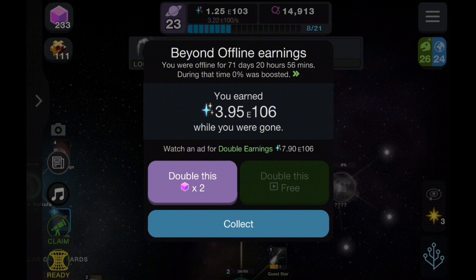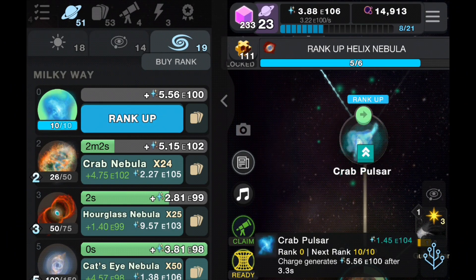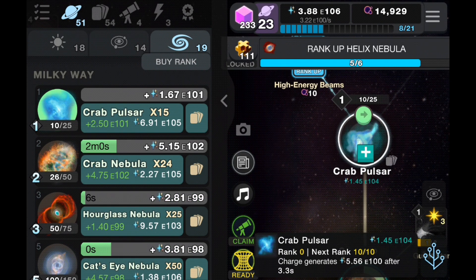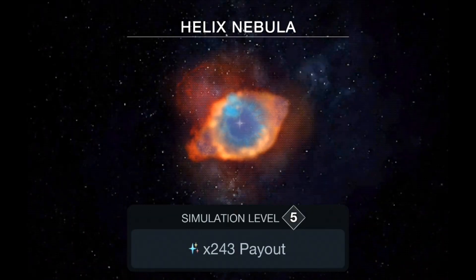Let's quickly finish our Rank 23 Beyond that we haven't finished last time, and then we'll move on to Rank 24. We got our Beyond Offline earnings — we were offline for 71 days and we got so much Stardust. So let's just collect them and then upgrade all of our stuff. We're going to buy all of these Racks. But let's not get ahead of ourselves — let's just buy some of these missions so that we can unlock even more stuff.